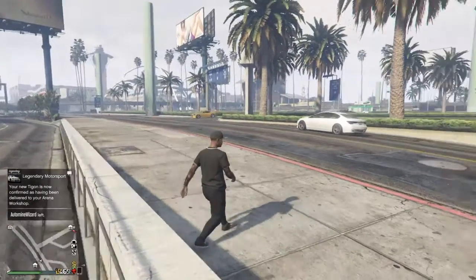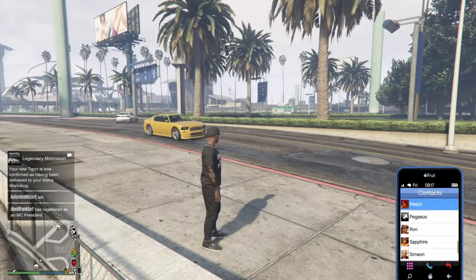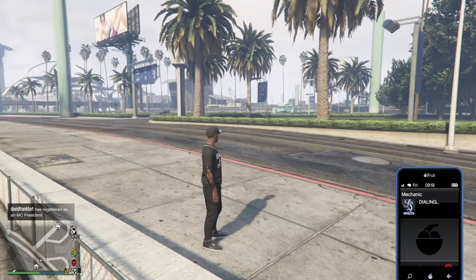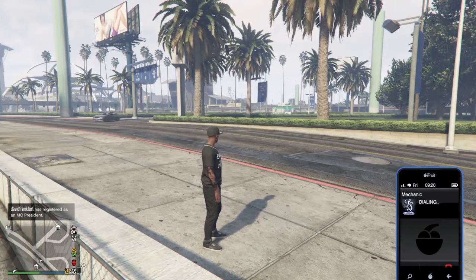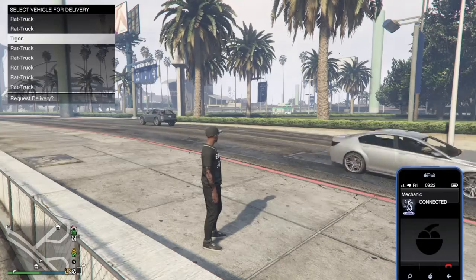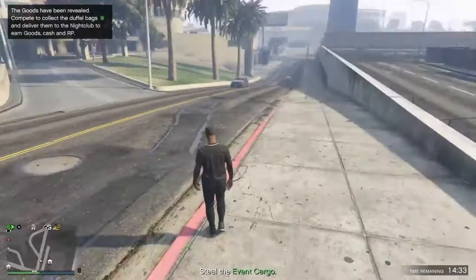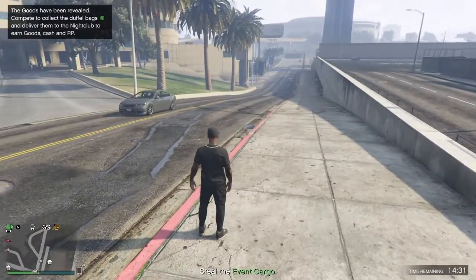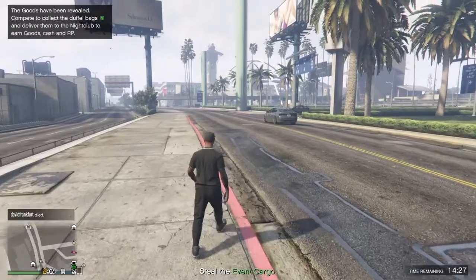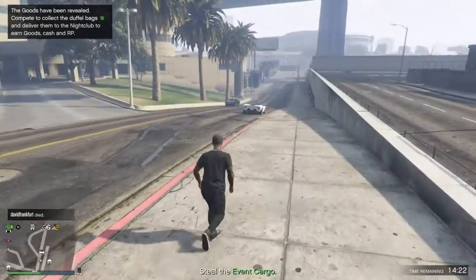Alright, here we go. Now the Tigon finally has arrived. I'm going to call the mechanic real quick. Right by the customization shop. It's called the Tigon. They have the rat tracks from my glitch video not too long ago — that actually did pretty well, a lot better than I thought it was going to be. Hopefully these videos do well as well.